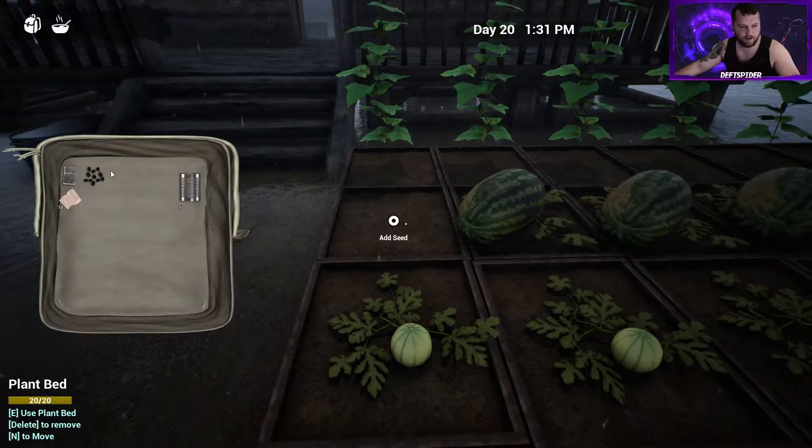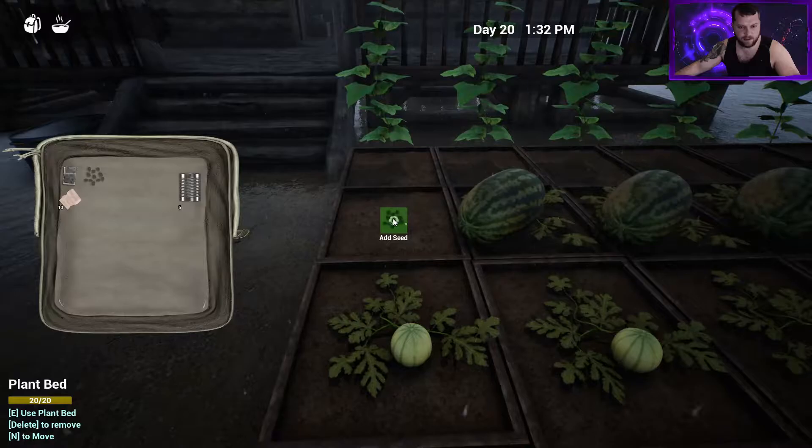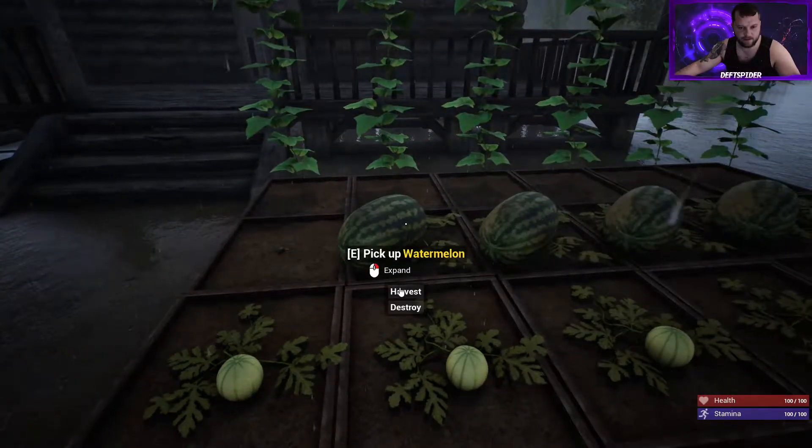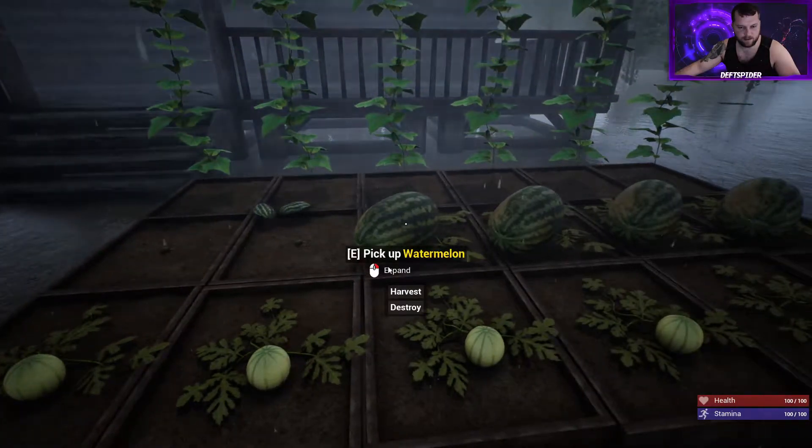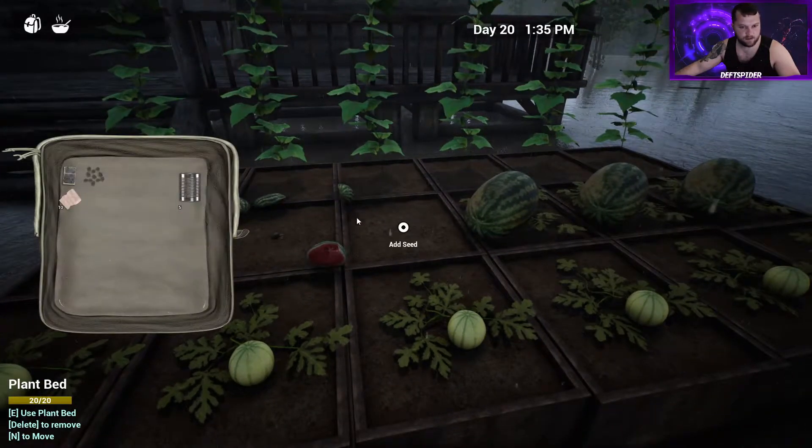When you take things out of the garden, just harvest it and then hit E again and go ahead and replant the seed. As you can see it's raining right now, so we'll replant everything. I'm going to go ahead and harvest a few more just so they'll start growing.